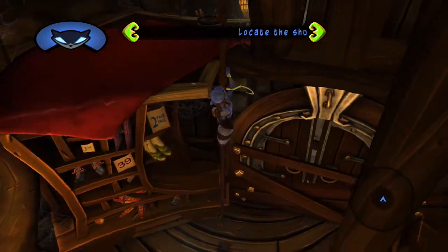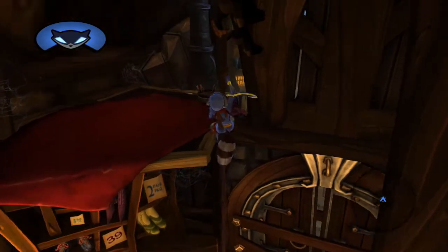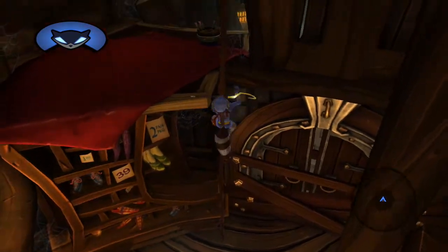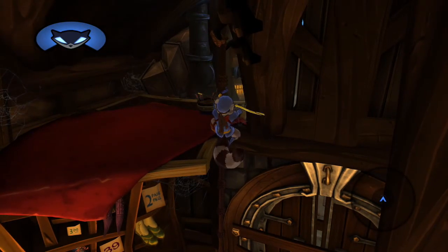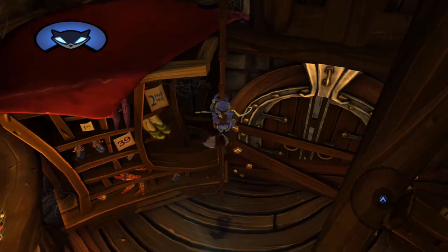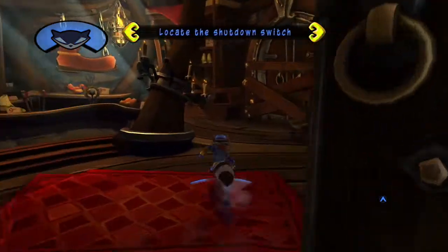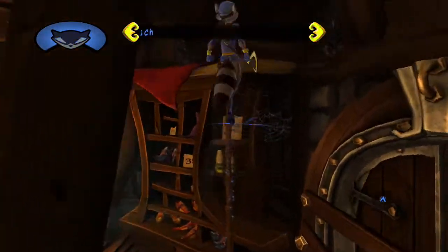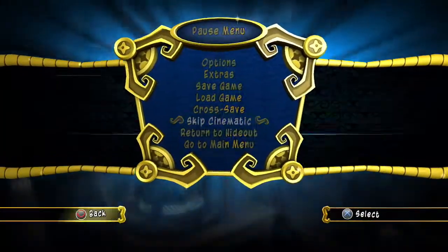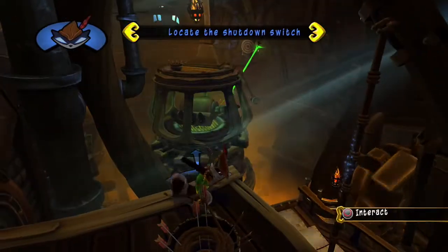Except that here the cutscene trigger is on that top platform and not ahead of it on the other side. So be ready to press the start button instantly when Sly lands on that platform. The strats I already explained in the Shopping Spree segment were: single jump circle boost, cane jump, hit the trigger, and skip cinematic.